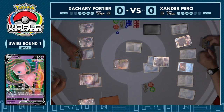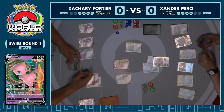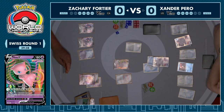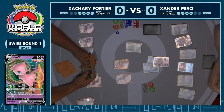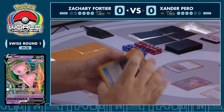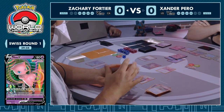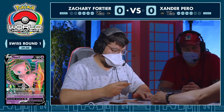Xander's had two turns here and both have gone exactly as he would want — not missed an energy drop, had Irida both turns, taken two prizes, got two Palkia out, you've got the Sobble line with Sobble and two Drizzile down, and your Radiant Greninja. Now the question is at any point do you have to go through that Mew VMAX, or can Xander just play around it for the whole game? Because even though there is the likes of Quick Shooting, thanks to the Fusion Energy the Mew is protected from those sorts of abilities, so it's just a little bit too chunky right now. Xander's going to continue to try and get around it while he can.